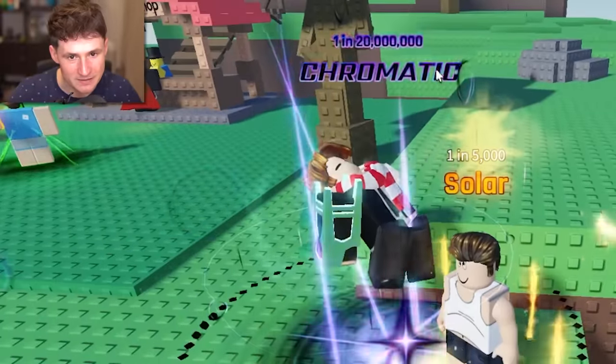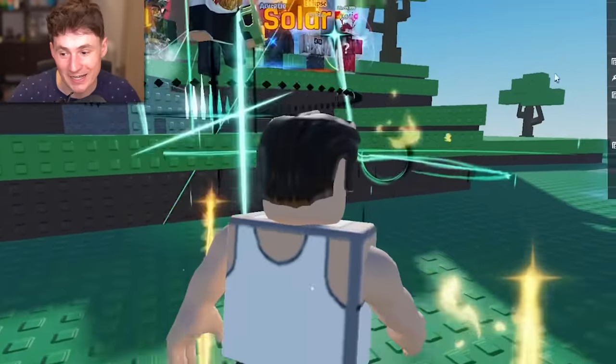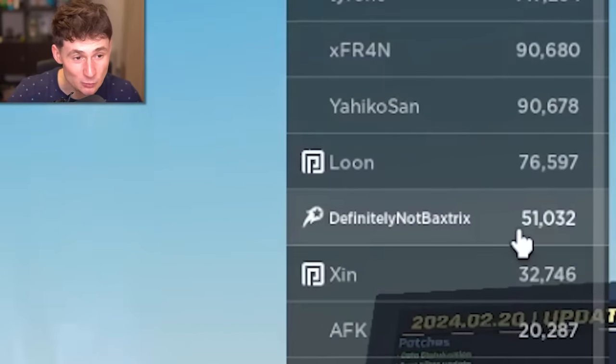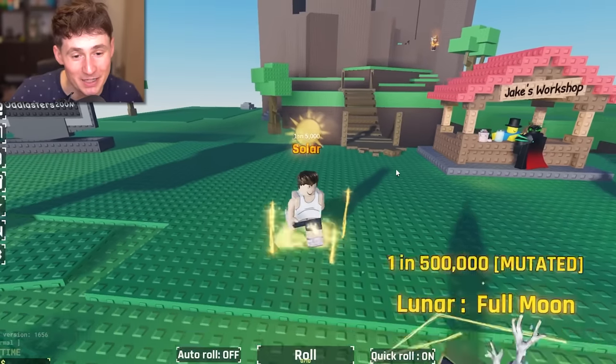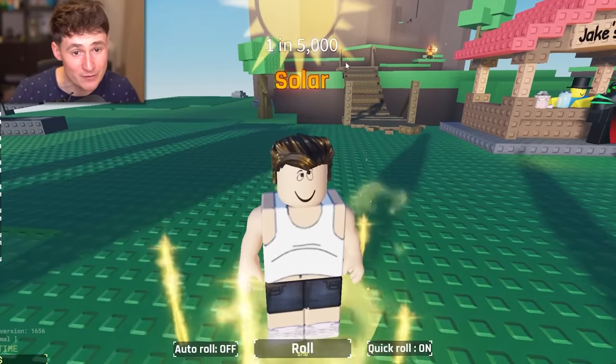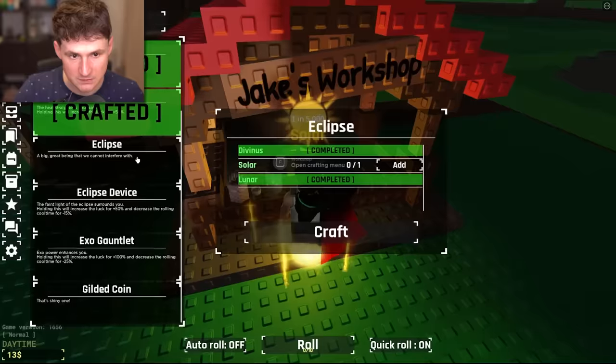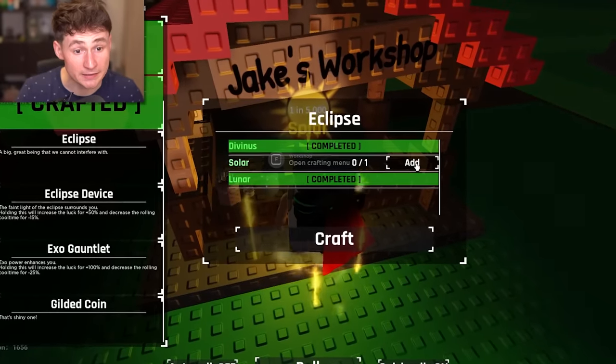1 in 20 million chromatic. That is insane. I've been gambling all night. We have 51,000 rolls, so we're already a little in it. I have no idea what we got. The only thing we have right now is Solar, 1 in 5,000, which is exactly what we need, because one of the things is getting a glove. So let's add in the Solar to get an Eclipse.